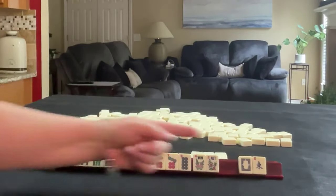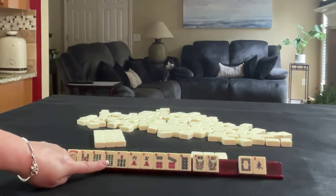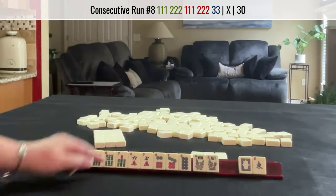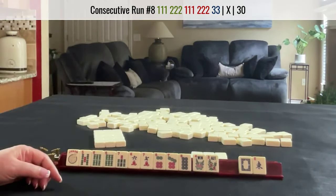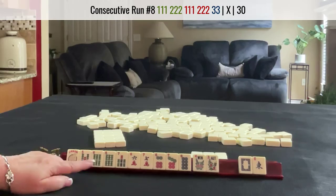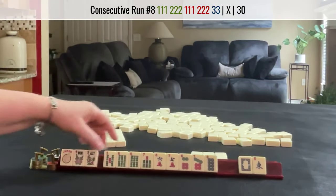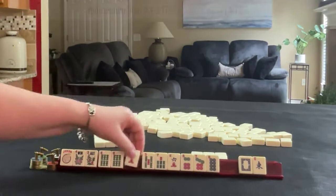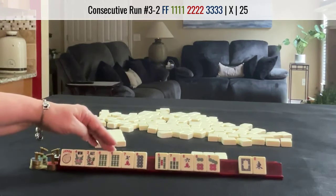We have two tiles to pass, and I would consider passing that white dragon. Here we have 6, 7, 6, 7, 8 concealed, but we would not be able to use the flowers. I think with the flowers, I would want to try to use those. We could maybe play 6, 7, 8 and use that multiple.